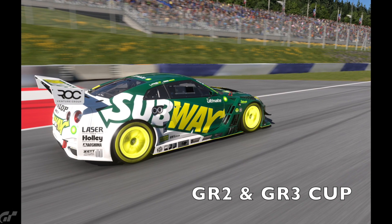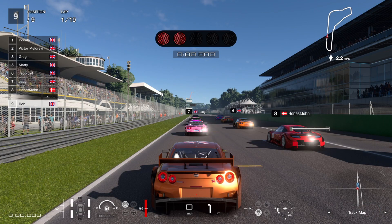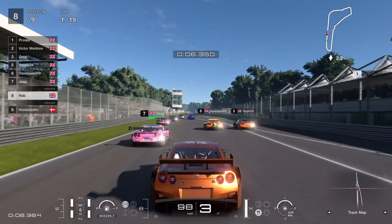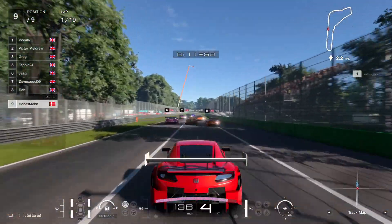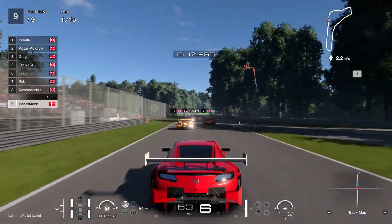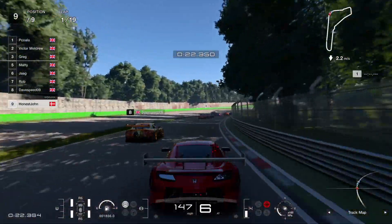Hello and welcome to another video. We're still in the Group Twos for this one - we're at Monza. Race about to get underway, lights coming on and they are away. Pole, pole, pole - Victory in second, Greg in third. It's a reverse grid from the previous race. First corner - the chicane - I can't see it on the track map so there's no chicane, which means all the carnage is going to happen at the second chicane, effectively the first one on this layout.